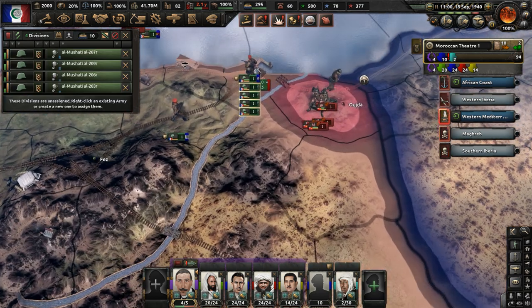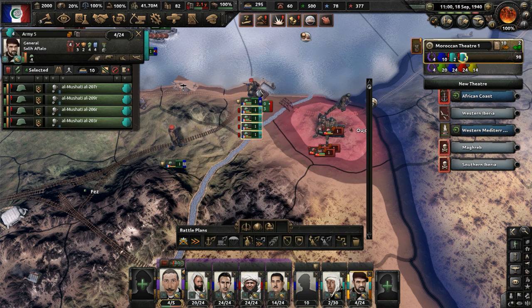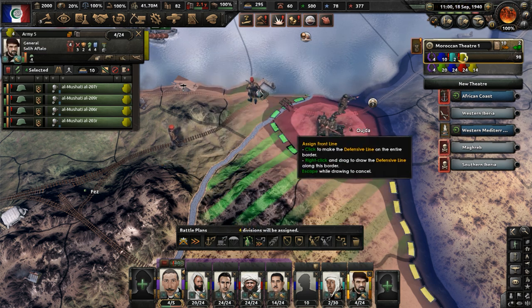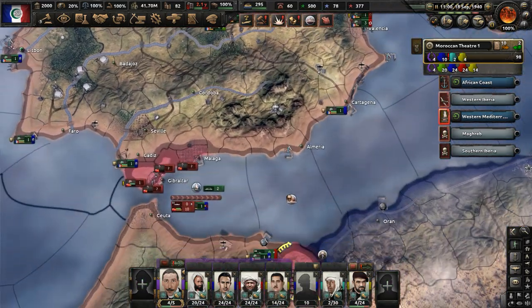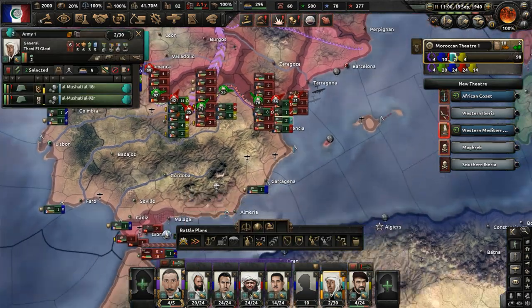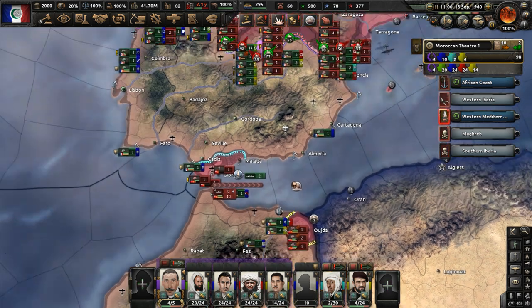Let's send some troops here to deal with this — why do they got to land troops in these areas? It's so annoying. Take these infantry divisions; this is Army 5. Have them defeat these troops that are trying to land and try to stop them from escaping. And we had an enemy force land in Gibraltar — we did not have a garrison division down there, and that is a little bit of a problem. So let's send some divisions down there and try to at least contain that force.